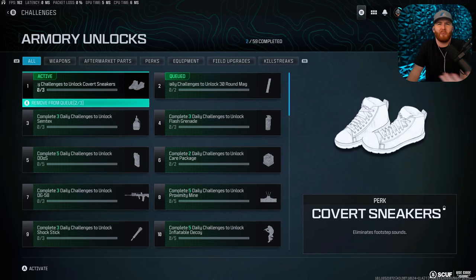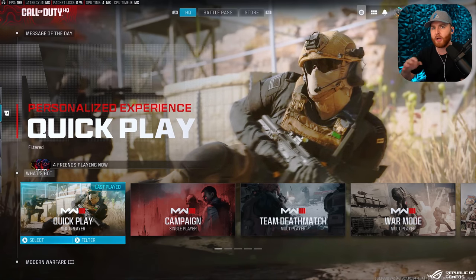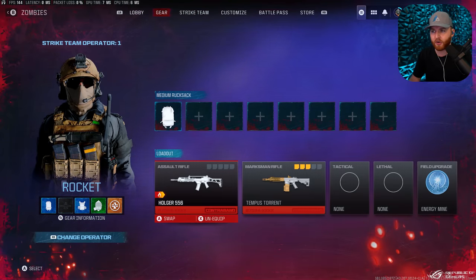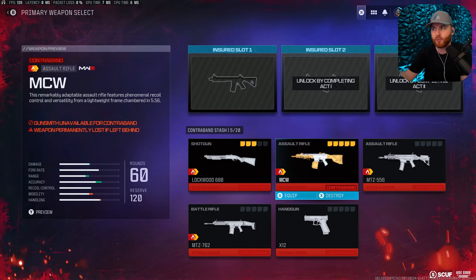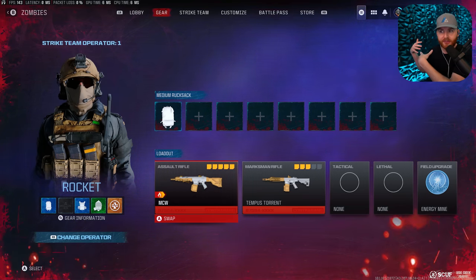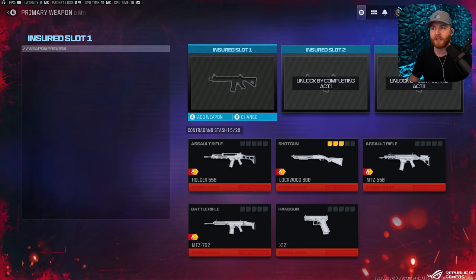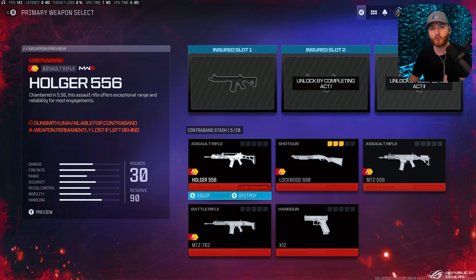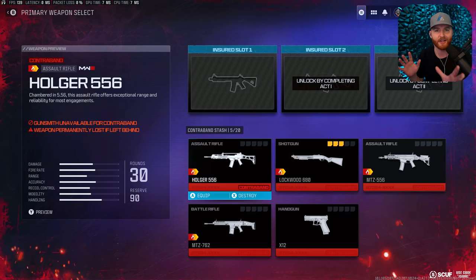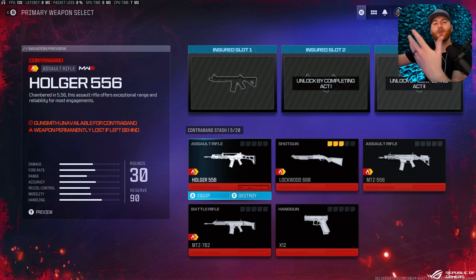We have this stupid armory unlock system — it's the dumbest thing they could have come up with. Here's a quick hack: if you don't want to grind to level 55, go into Zombies, select your gear, and equip a weapon like the MCW that's normally locked until around level 40. Go into the raid, exfil with that weapon, and now you have the MCW permanently unlocked. You can find weapons in contraband, pull from your insurance slot, or buy weapons off walls, and instantly unlock them when you extract.